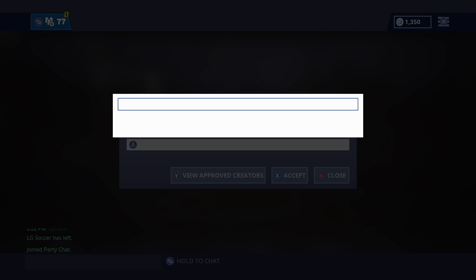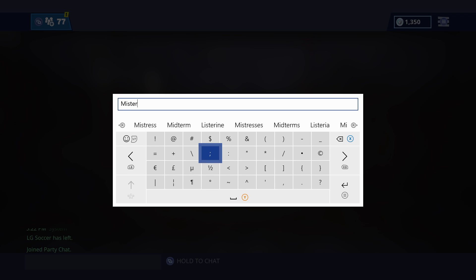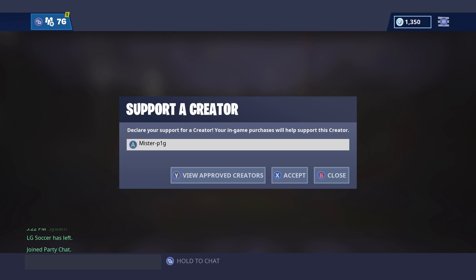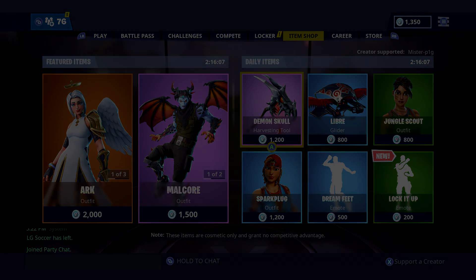Hey, what's up guys, it's Peter here back with another video. In this video we have a glitch compilation. I've finally gotten my brand new creator code. If you want to support me, go to the item shop and type in mr-p1g — that is my creator code.